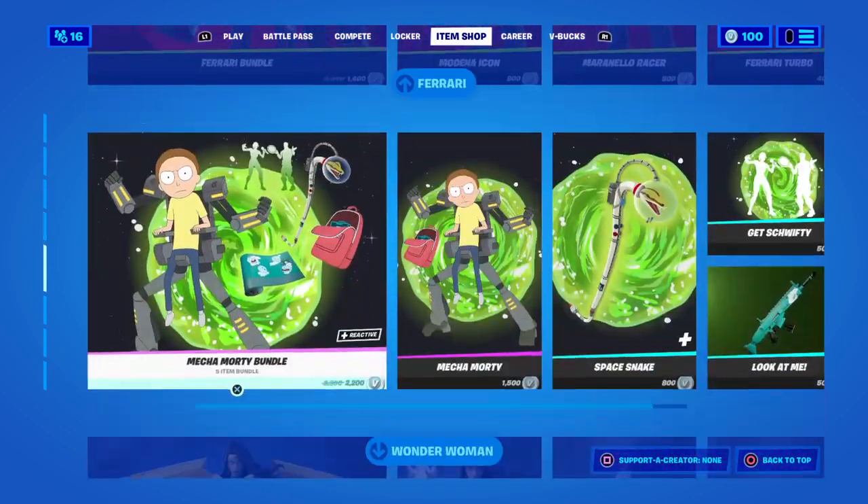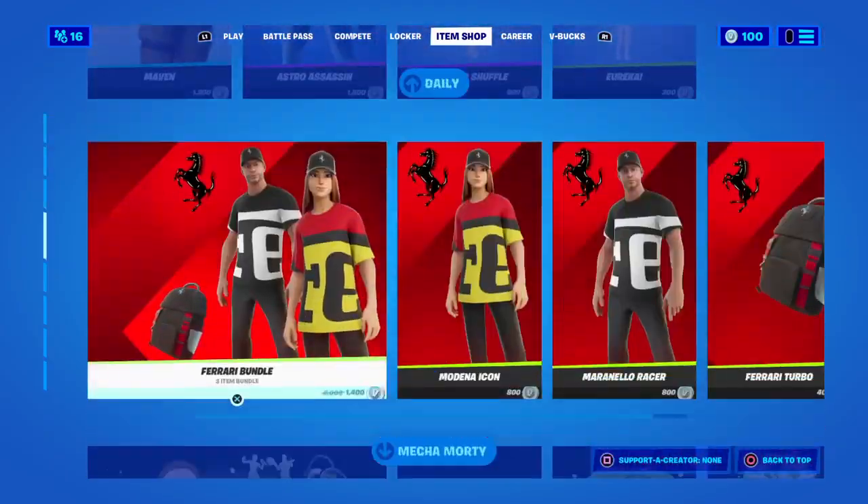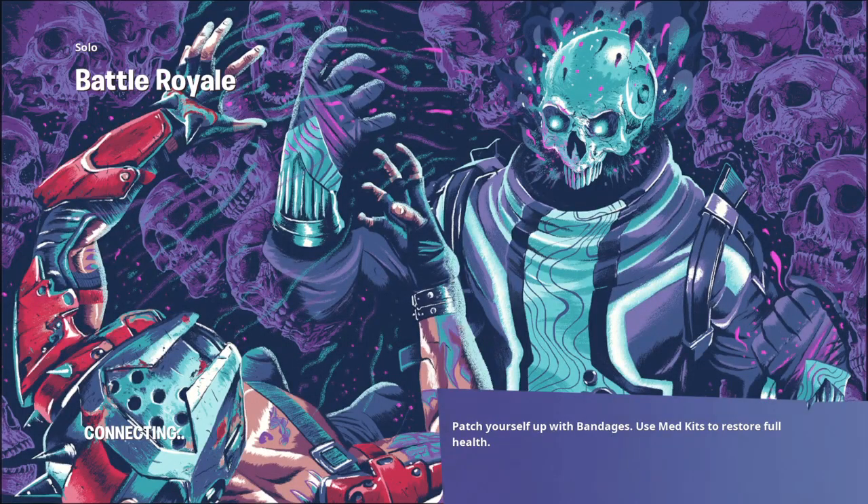This item shop is kind of garbage - I really just like the Morty skin. I don't know if I like the Ferrari skins. I only like about three skins in the item shop. Save the World actually isn't that bad - I used to think it wasn't good, but after Cypher played it I kind of want to play Save the World.